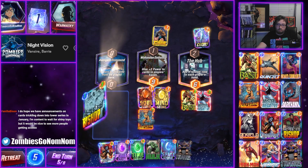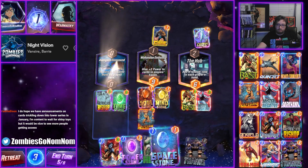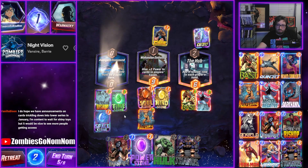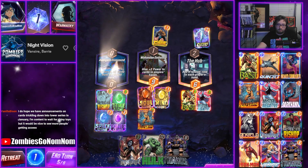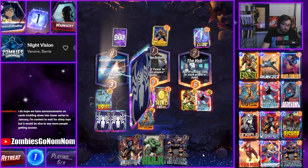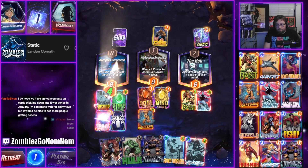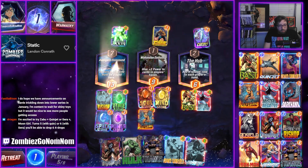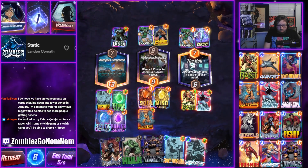Bishop is good. Power Stone's good, Space Stone's pretty good. Can we play the Power Stone? I guess we just play all our stones — we're just one stone deep from getting Thanos. We can play it next turn if we draw it. Zabu, Quinjet, or Sarah plus Moon Girl — yeah, Moon Girl I think is gonna get a huge boost.